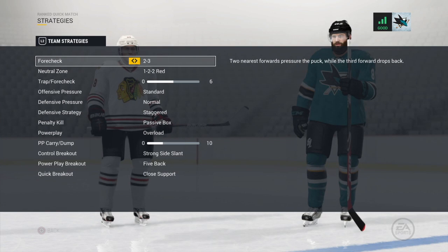Let's start with the forecheck, the 2-3. The 2-3 is very simple — when you don't have the puck, two players down low are going to be attacking the opposing player, with three players up high waiting for your guys to get the puck back, or there to defend should you not retrieve it. The only other option really is the 1-2-2 aggressive, which is what I used for years. The difference is you only have one guy in deep attacking the puck directly, with two behind for support and two at the blue line. The 2-3 has three players back, so it pretty much eliminates the breakaway against.